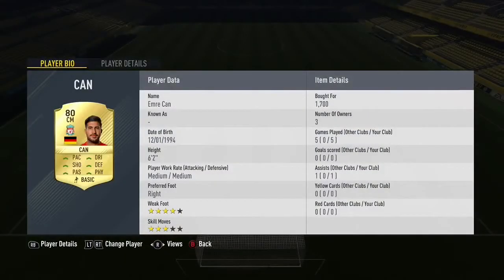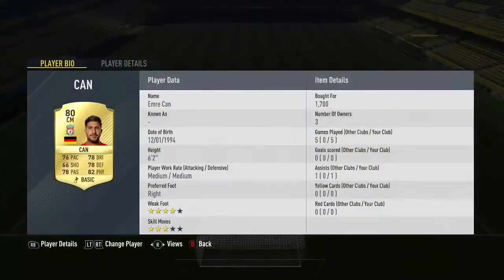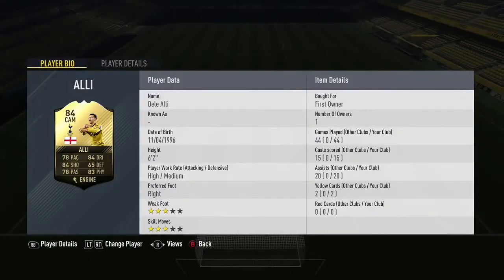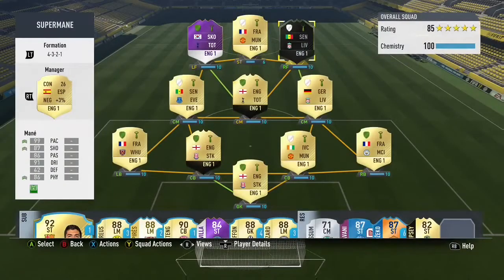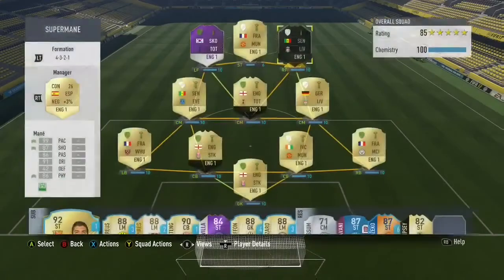In the left center mid we've got another sweaty player, Gaya — he's just so good. Emre Can is just amazing; I play him at center mid mostly because of his defensive stats. In the center mid we've got Dele Alli — you can also use his Player of the Month card.